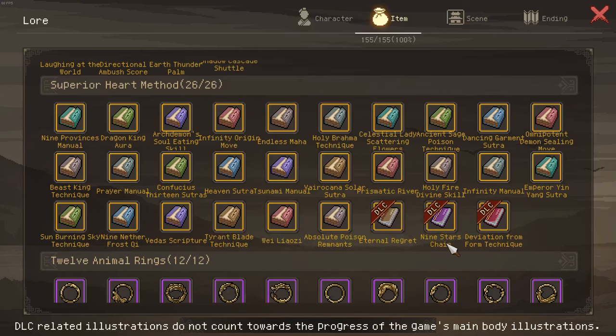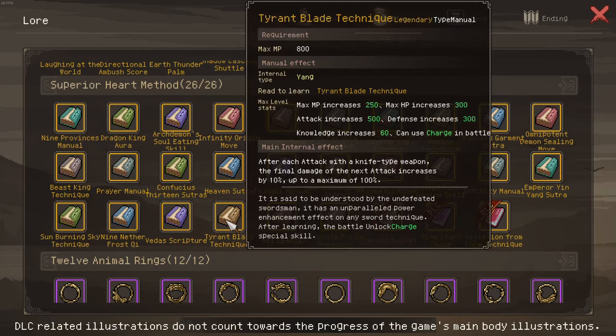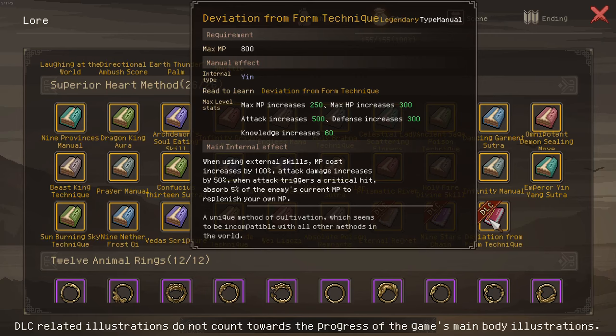Now the strongest internal manual we've gotten — and it ranks very high among all internals — is Deviation from Form. I'll just call it Deviation Form: 500 attack, same as Tyrant Blade Technique. 50% more damage when using your skills, and MP leech. Do I even need to say anything? And it's Yin type, which matters because Yin grants 10% more damage in combat, Young grants 10% damage reduction, and neutral gives 5% damage and 5% damage reduction. So being Yin means we deal even more damage with this internal that already grants more damage.